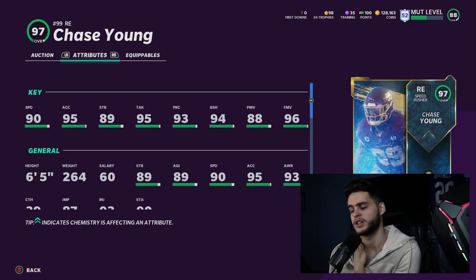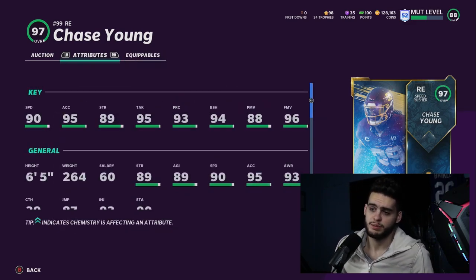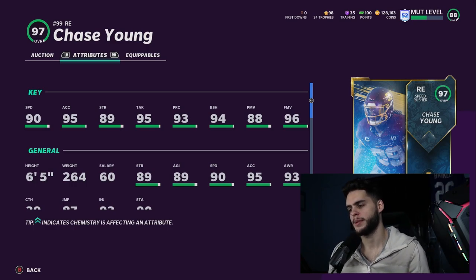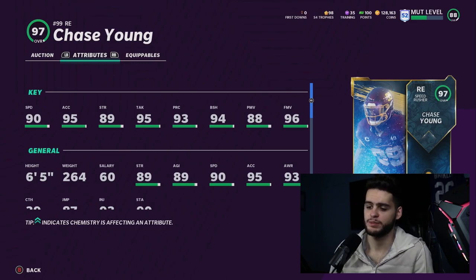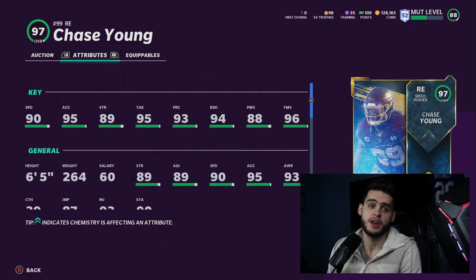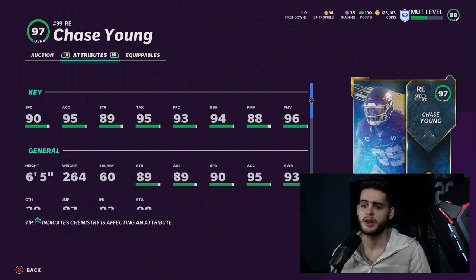Chase Young is going to be a monster in this game. That speed is just game-changing: 90 speed, 95 acceleration, 89 strength, 95 tackle, 93 play recognition, block shed 88, power move 88, and 96 finesse move on Chase Young. This card — I wish he had a power up — but he will get 99 finesse move with 90 speed and 95 acceleration. He's going to be hard to stop coming off the edge, and once he gets past you, you're probably done because he's too fast.